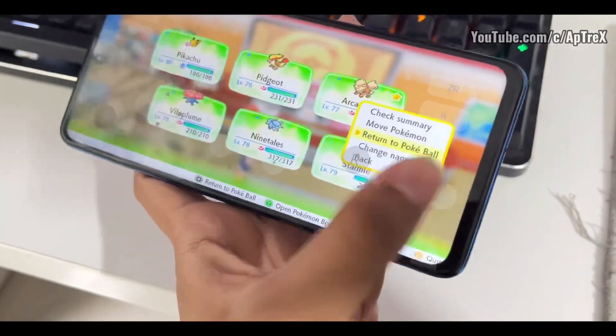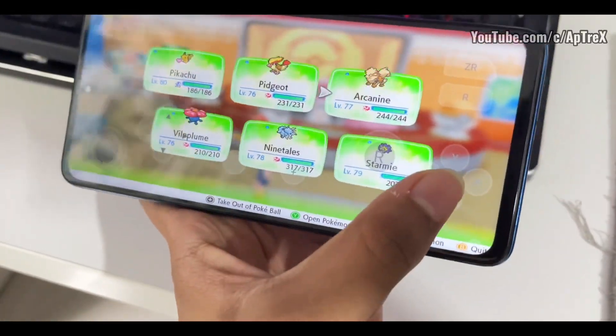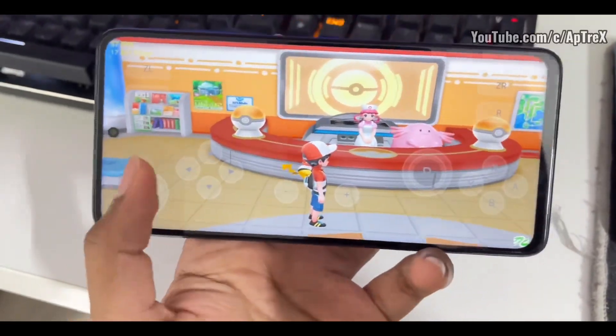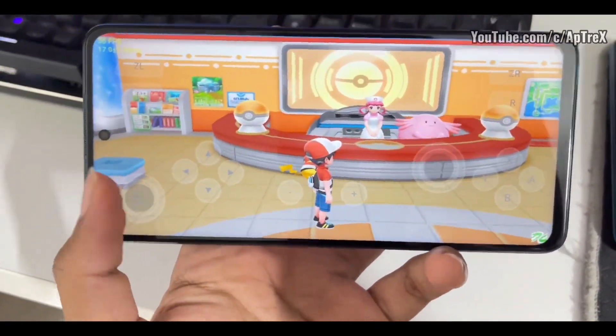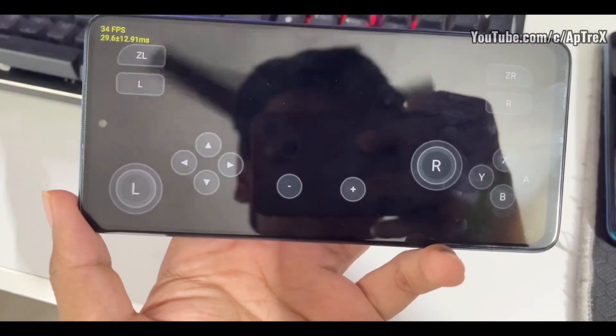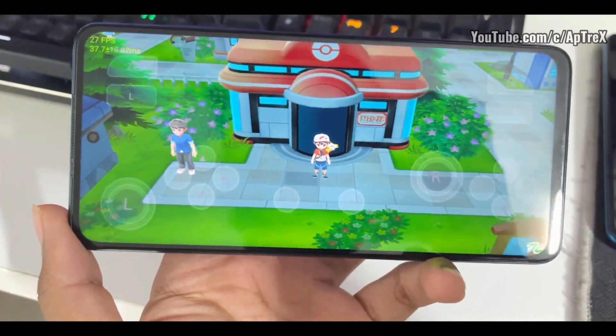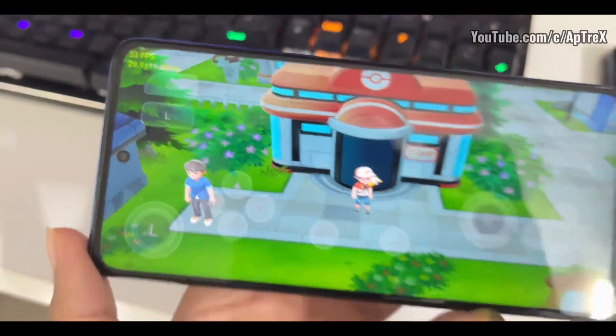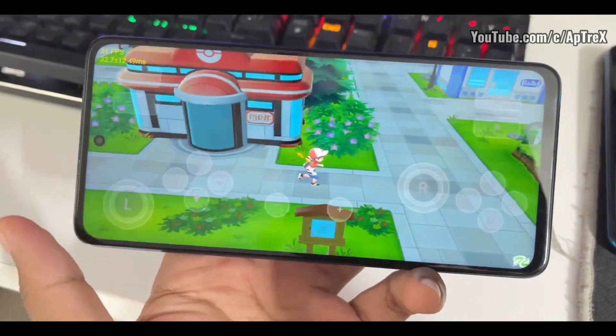You will need a good Snapdragon Android device if you want to emulate Pokémon Let's Go Pikachu. I tried this trick on my Xiaomi 11T Pro, which has a Snapdragon 888, and it didn't work — I was getting the same fps. But on the Poco X3 Pro, as you can see, once I send my Arcanine to its Pokéball, we are literally getting 30 fps while emulating Let's Go Pikachu on Android.